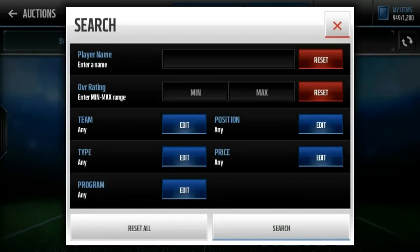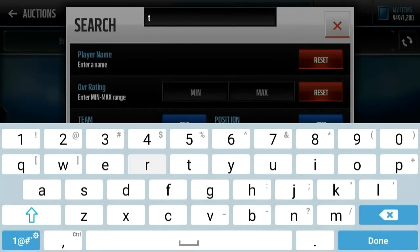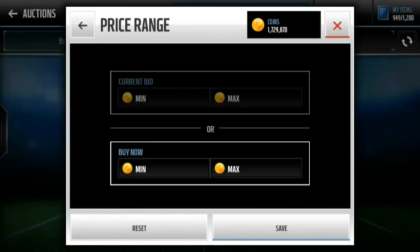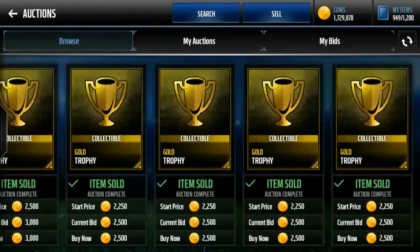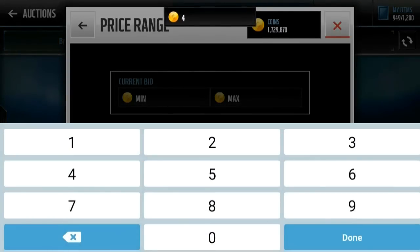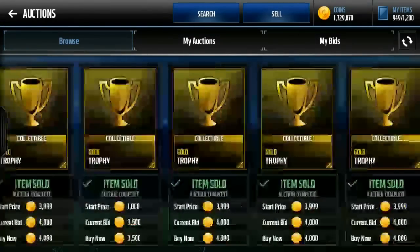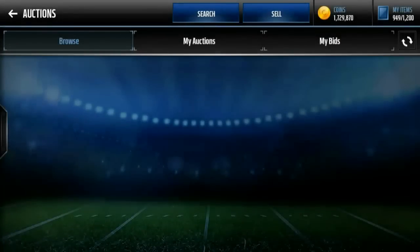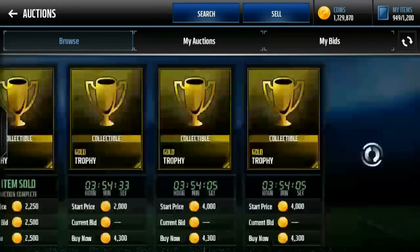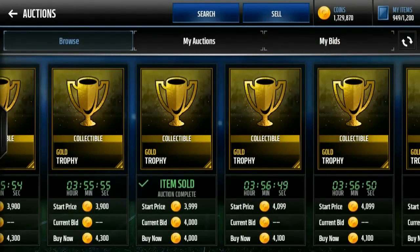So that was all my quick sells right there. I want to analyze exactly how much you'd be spending if you did want to make these sets and exactly what you should be buying the trophies for. The gold trophies I bought for about 3,800 coins. You can get them easily for 4,000, but if you want to save some money, go ahead and snipe them — a lot drop each round, you should be able to get two or three every time. 4,300 seems to be the range where there's a decent amount sitting there. Let's just say 4,000 coins is the baseline for gold trophies.